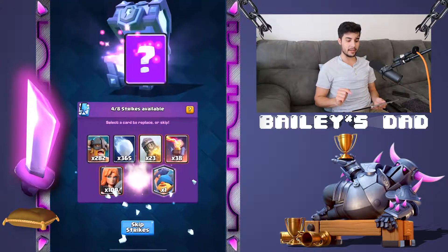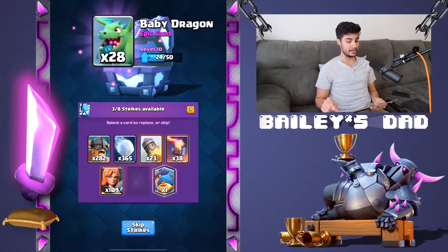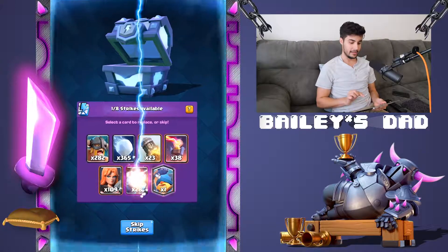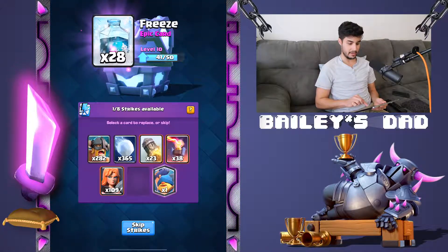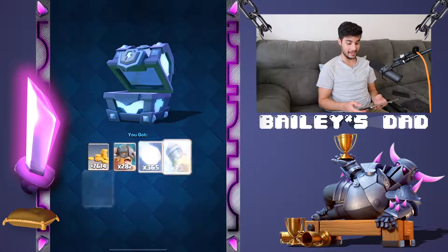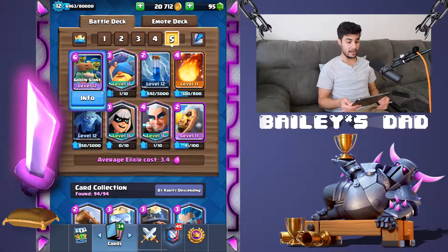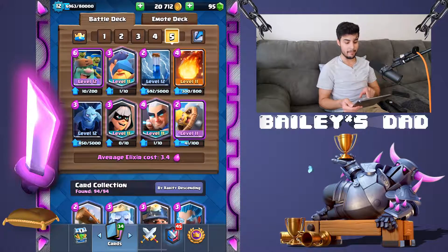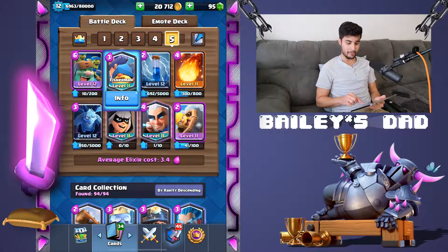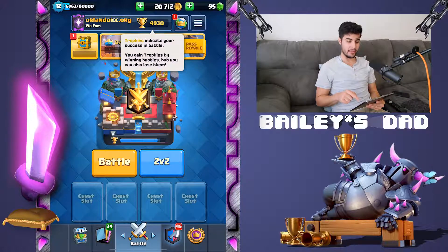Leave a comment down below — what do you guys think of the new Executioner rework? Is it too OP? Is it gonna get nerfed, or do you think it finally is the balance that it needed? Let me know below. Oh, with the X — we got an X-Bow! Today we're gonna be playing this deck: my coveted Goblin Giant, Magic Archer, Bandit, Fisherman cycle deck — 3.4. We're starting at 4930 trophies.